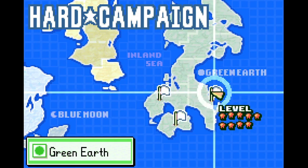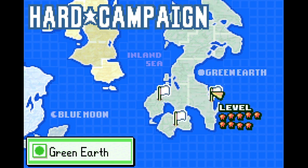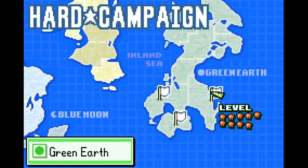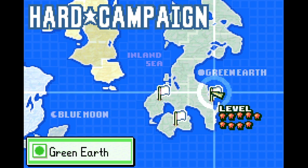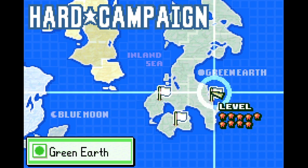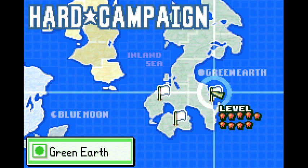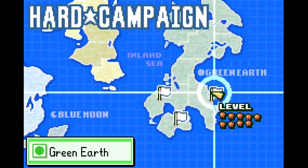Ladies and gentlemen of YouTube, welcome back to Advance Wars 2 Hard Campaign. We're getting into the Green Earth missions next, and there is a mission in Green Earth with 9 stars of difficulty. Nature Walk had 8 stars and it was really easy, so a mission with 9 stars is actually very, very difficult. I'm going to play the other two, which is unfortunate because this is the map where you can find the map to the lab for Green Earth.